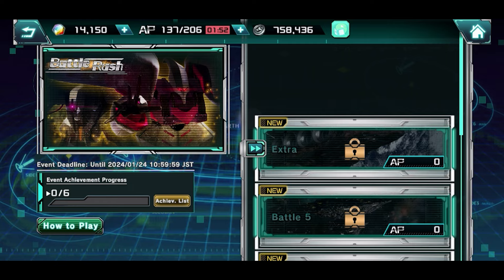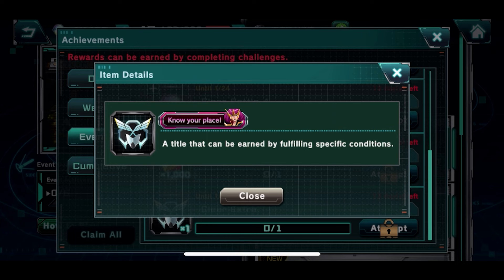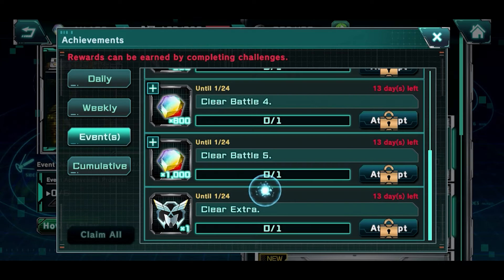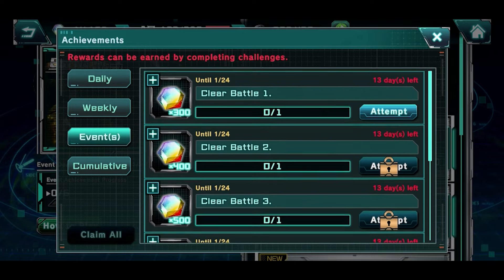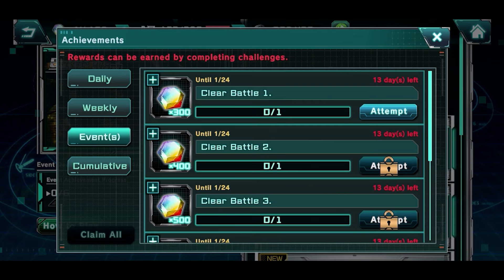By clearing the exit stage, we are getting a title. The title is more of a flex this time around — we're getting a mount. People are saying the enemies are at a pretty high level, so we'll see. Three thousand diamonds up for completing battle five, which is pretty nice — pretty much what we're expecting from a weekly event.